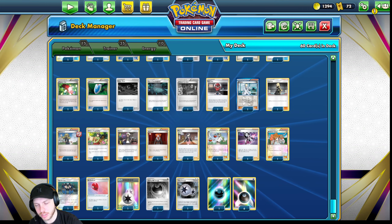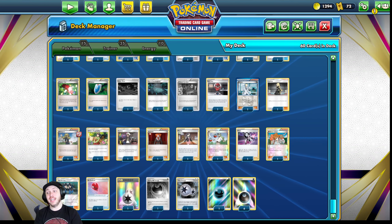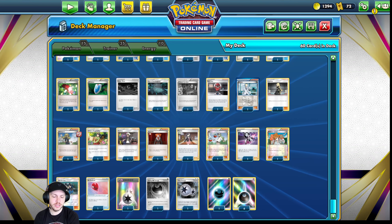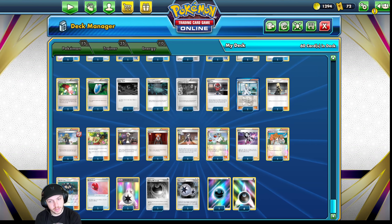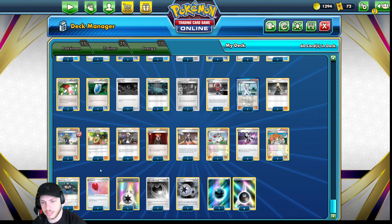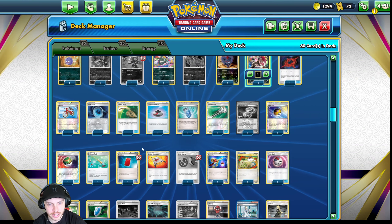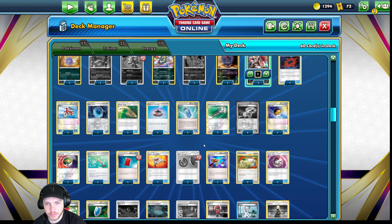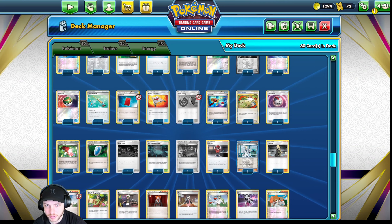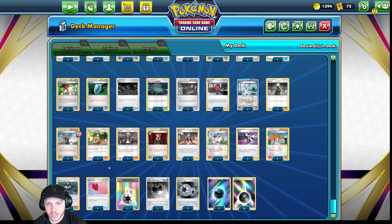I built this deck in a matter of minutes — the morning of the tournament. Take out Air Balloon, put in Floatstone — easy as that. When I got to the tournament, I laid the deck out just to make sure I didn't have any duplicates. I did not. However, I did just realize I forgot to put Floatstone in. So please play Floatstone. Floatstone is definitely better than Air Balloon. However, in the situations where I really needed it, Air Balloon works on Zoroark. I had Switch, Escape Rope, Air Balloon — but put a Floatstone in. Really.